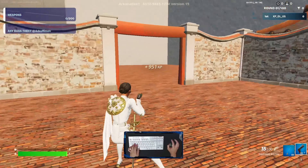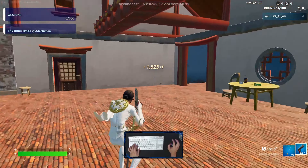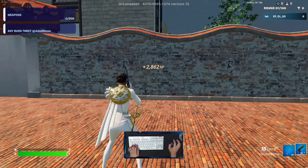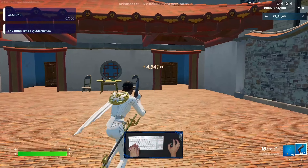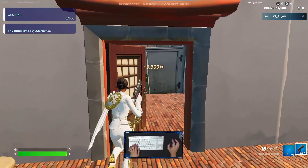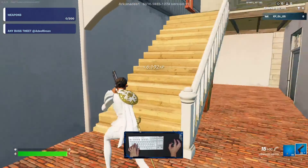Keep a little time between each button because each button gives a certain amount of XP. We've already completed three buttons in that building — there were two buttons there. Now the third one, and next we'll enter this house and go upstairs.